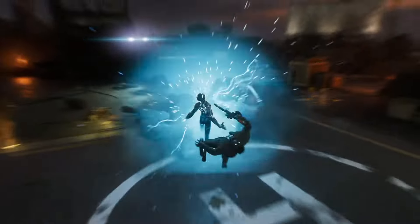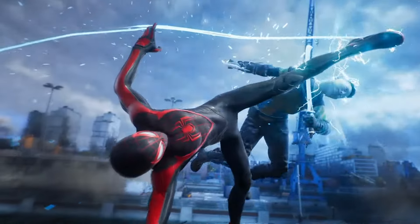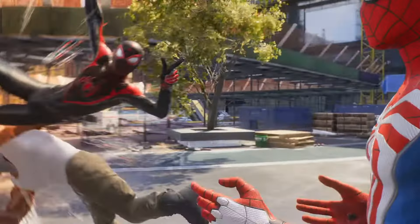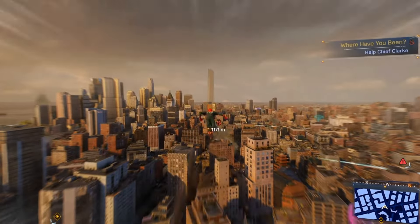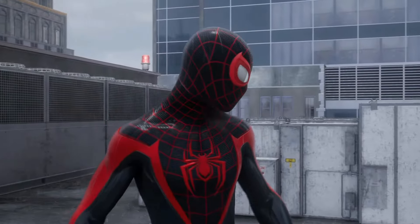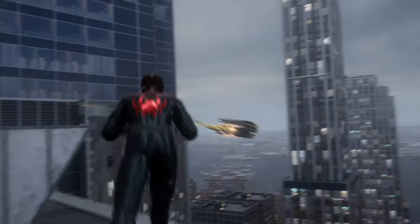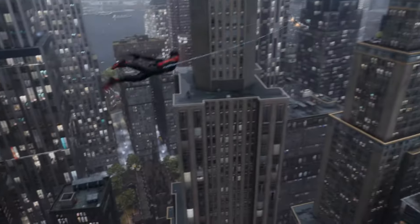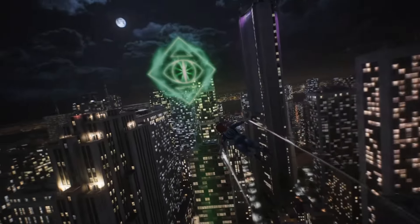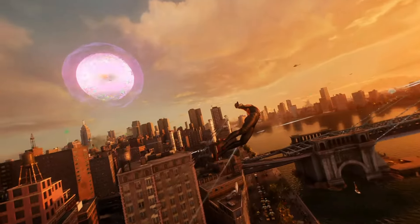Delivering a bigger city and playing as not one but two Spider-Heroes were big goals for Marvel's Spider-Man 2. But this time around, it was equally important to provide a greater sense of exploration and discovery. As you progress through the main story, a number of new activities and storylines will become available. The majority of those will now be represented by visual cues in the world that grab your attention, such as a flock of Kraven's talondrones circling a building, a mysterious symbol projected into the sky, or even an unfamiliar Spider-Bot ping emitting from one of the rooftops.